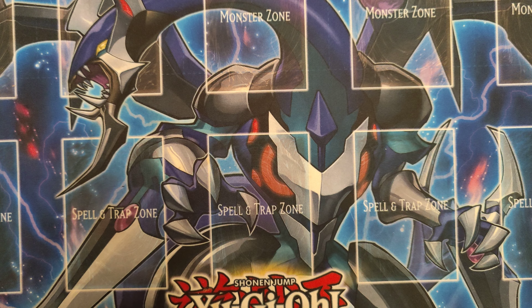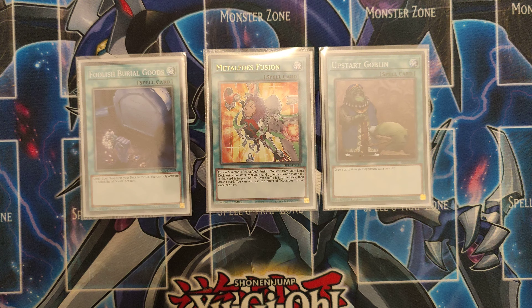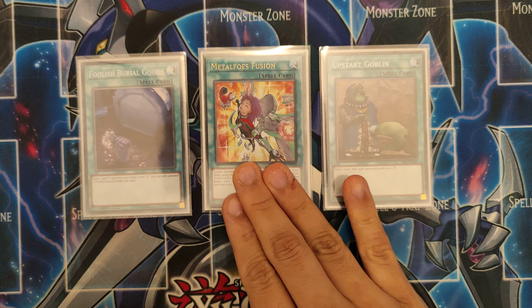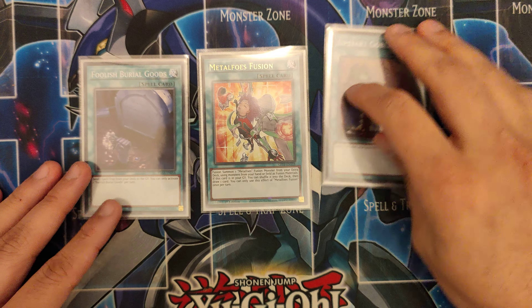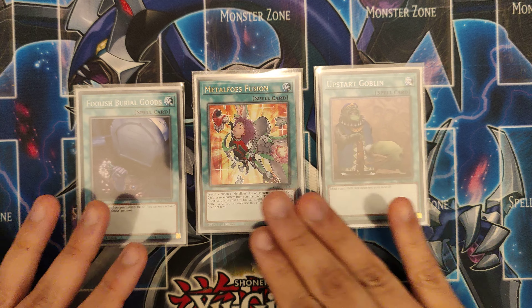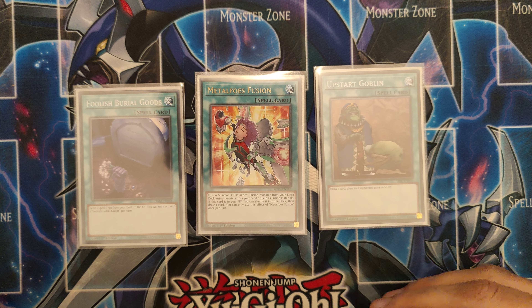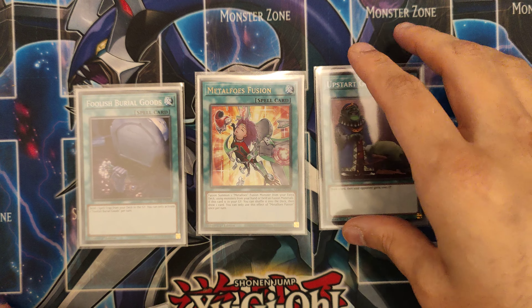I'm learning this deck so I've gone with something I understand. I'm playing Foolish Burial, Metalfoes Fusion, and Upstart Goblin. So essentially I'm playing 39 cards — it is a 40 card deck but Upstart makes it 39. Having these in here helps a lot when it comes to side decking, because I've got 3 cards I don't really mind getting rid of and putting something else in.